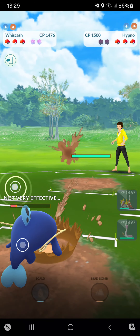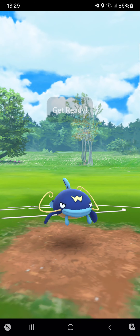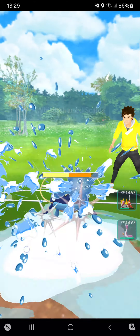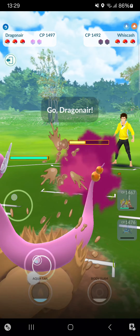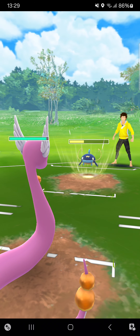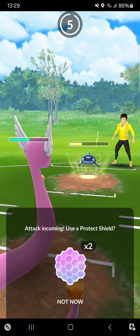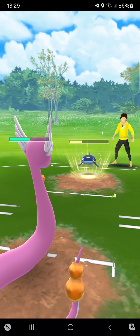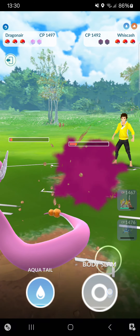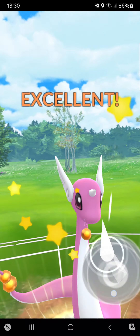The opponent went for a bait — the opponent has to go for Mud Bomb. I can go for Scald — if I get that attack drop the opponent is fortified. Not getting the debuff, but I can throw in my Dragonair here. I'll take two Mud Bombs against me — no problem, I can tank those with Dragonair. Going for Body Slam to KO that Wishcash.